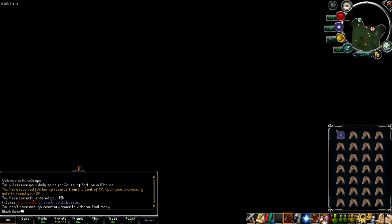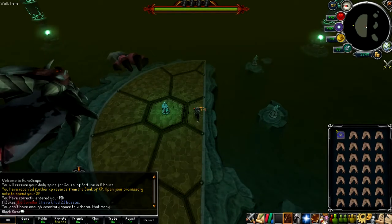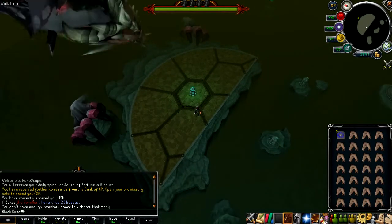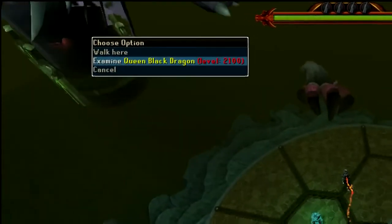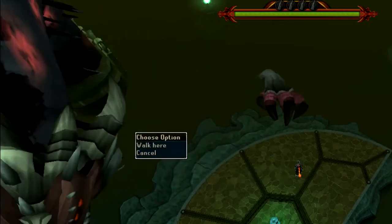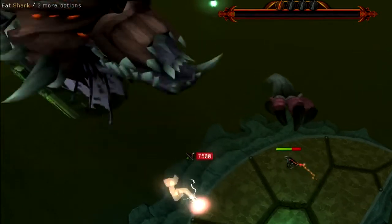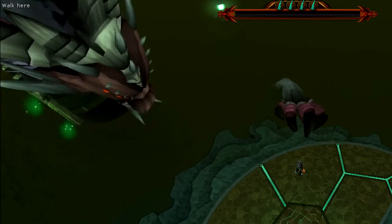So I went inside the portal and everything, and then I saw the QBD. The QBD is supposed to have waves, but the insta-kill dart just skips all waves. I highly suggest if you guys are going to use yours, turn off the auto-retaliate, because you might throw it at like a grotworm or something, so just keep that in mind. Queen Black Dragon's level 2,100. She just hit a 300 on me, so I'm going to throw it at her face — and it is 7,500 to shut her up.